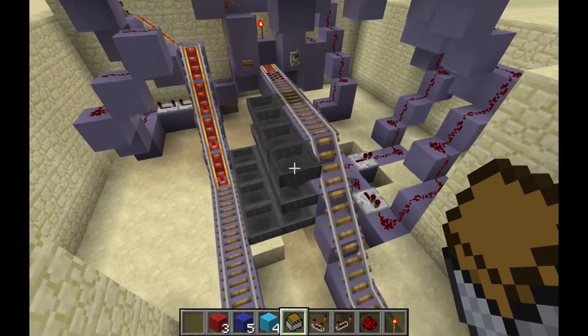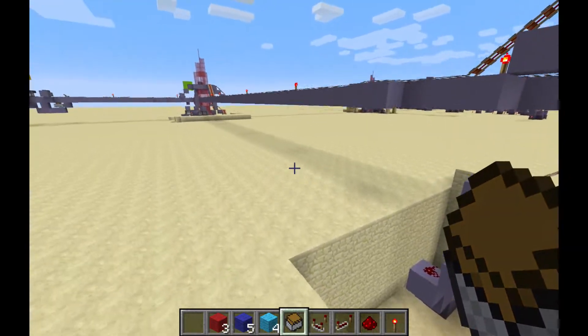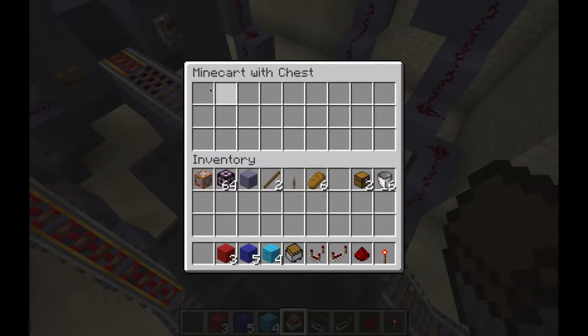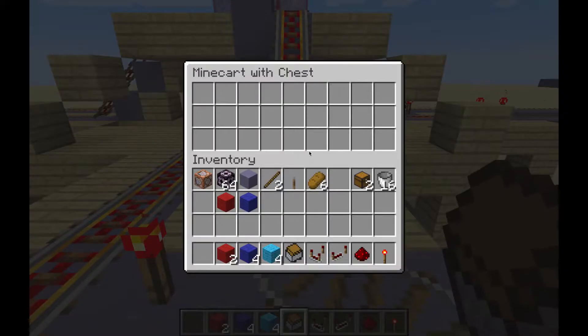It's a little bit more resource intensive now and takes just a little bit longer to evaluate, but I think it's worth it — because now instead of just having one destination where a cart can go, we can actually program a whole route. You do have to be a little more careful about where you put items: destinations go in the first slots of the chest first, and then any other codes get evaluated after that.